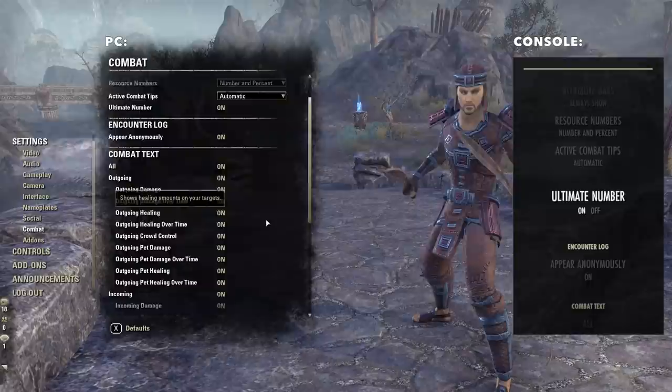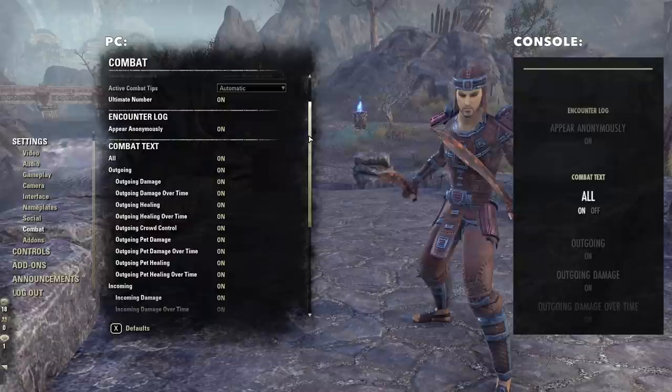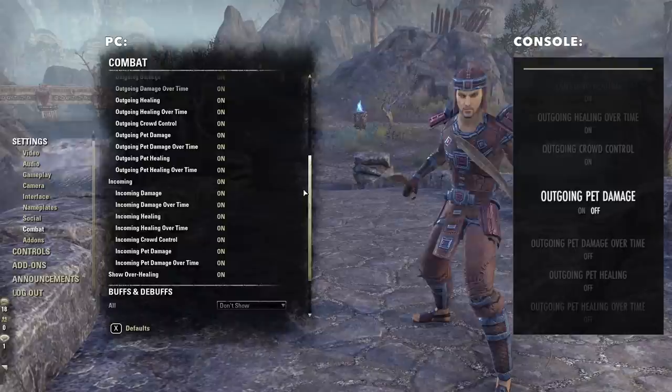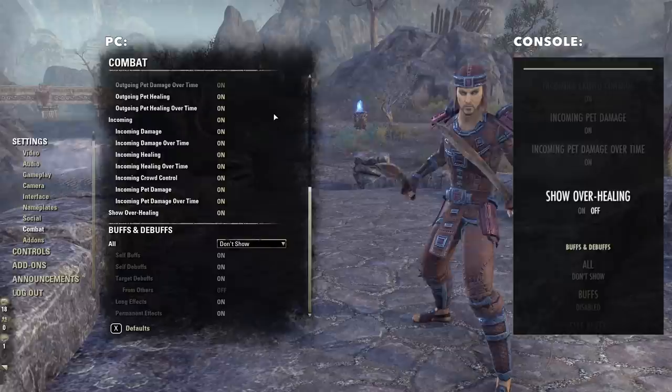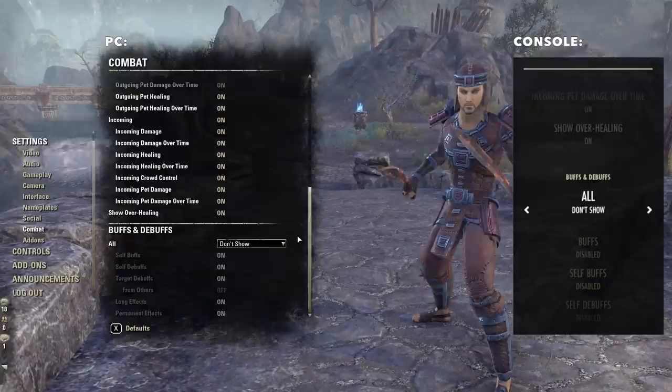ESO has its own combat text system built into the game — you don't need any add-ons for this, and it is quite good. I would recommend turning on most of these, if not all of them, just to show you as much information as possible. You can turn these off if you think your screen is too crowded. The other thing I like is ESO's default buff timers. It's not quite as fancy as some add-ons available for PC, but this feature works without any add-ons, so it's available for consoles as well, and it's actually pretty good.